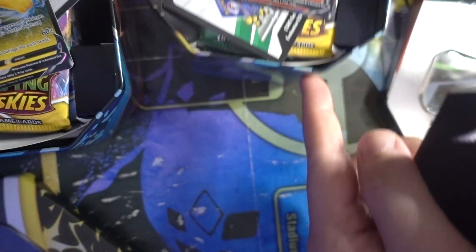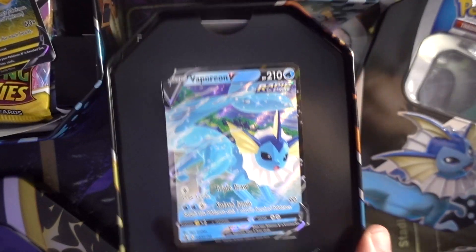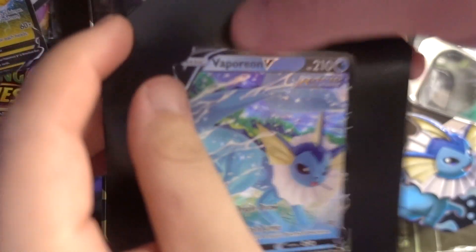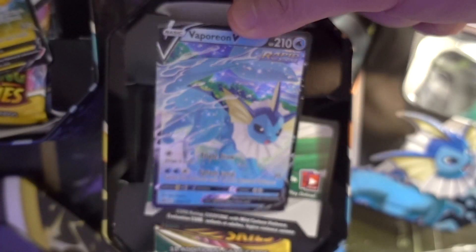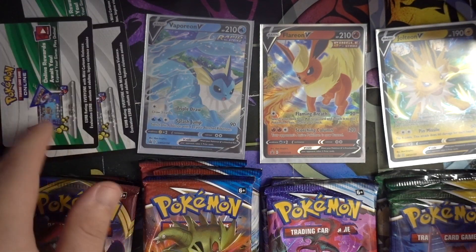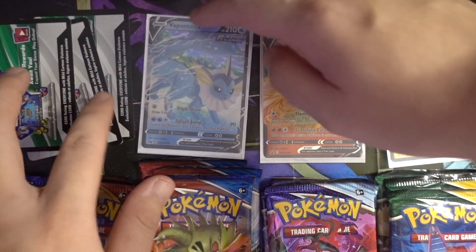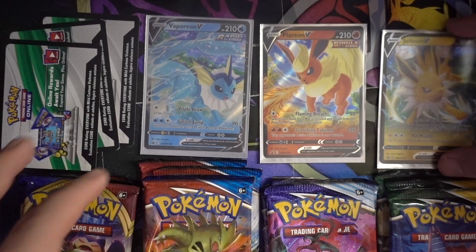That's the Flareon. And that's the Vaporeon. So here are the contents of the tins — we have our three code cards corresponding to the Vaporeon, Flareon, and Jolteon tins. The packs inside are the same.